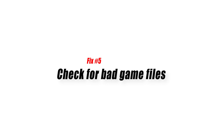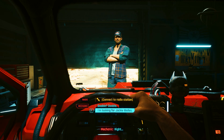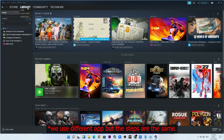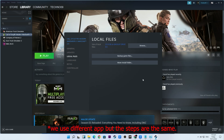Fix number five: check for bad game files. If the game continues to crash randomly or at the same exact spot, you may be dealing with corrupted game files. To fix the issue you'll need to either attempt to repair or reinstall. Open Steam, go to your game library, and right-click on Cyberpunk 2077. Then click on Properties, go to the Local Files tab, and select Verify Integrity of Game Files.